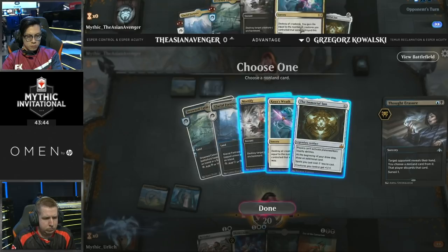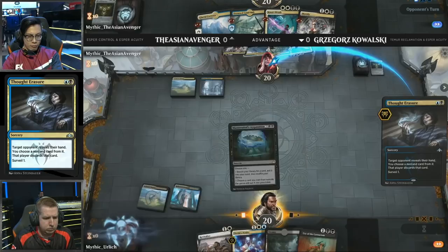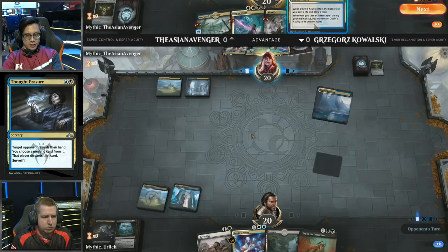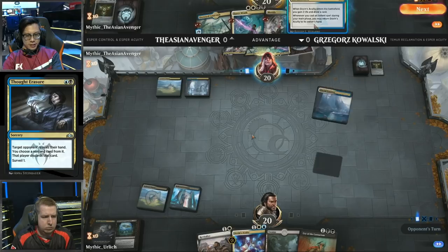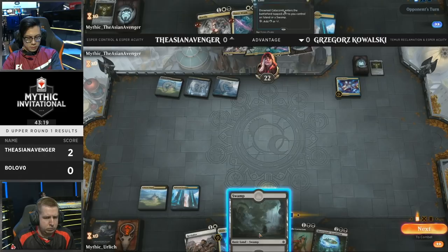We'll probably see the Mortify or the Immortal Sun taken. The Immortal Sun is a more powerful threat, but it'll be a while before Asian Avenger gets it into play. It's very likely that Kowalski has played this matchup a lot and identifies that the Immortal Sun is one of the most important cards, deciding to take that instead. Drawing the Mastermind's Acquisition off the top — another powerful card in the control games.